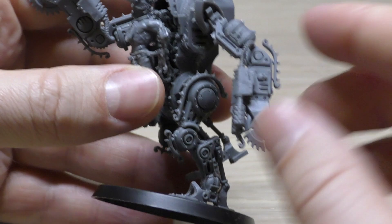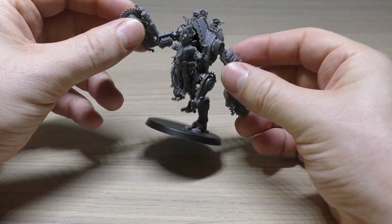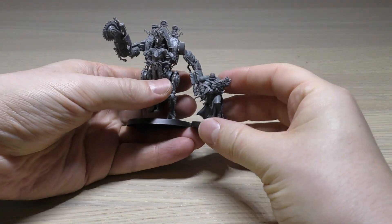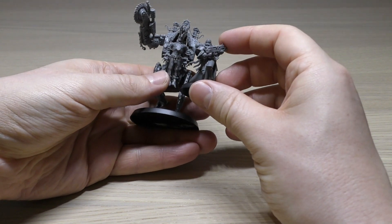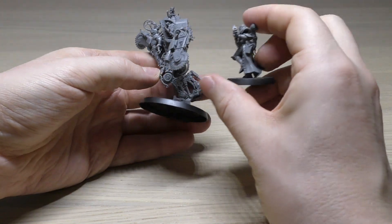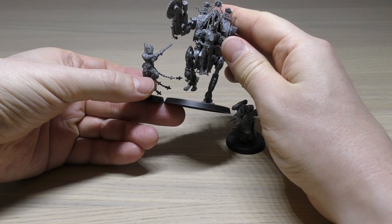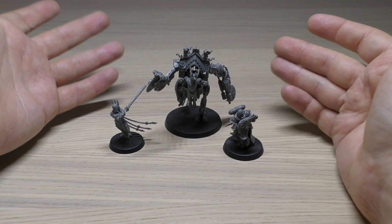It is smaller than I thought it would be, but I've never had experience of the older Penitent Engines — put in the comments below if these are exactly the same size as the older ones. Here's a normal battle sister on a 32mm base, and you can see she is about knee to hip height to the machine. It's similar height — but a bit taller — than the person strapped on there. Next to a Sisters Repentia, but it definitely towers over these. It's not going to have as much presence as an Immolator, Exorcist, or Triumph of Saint Katherine.